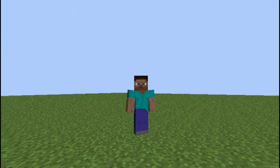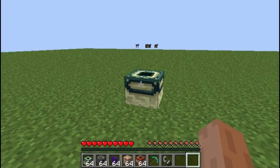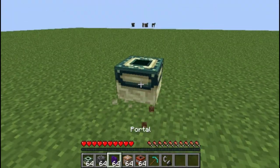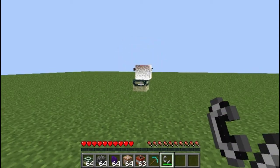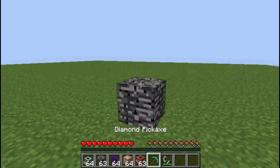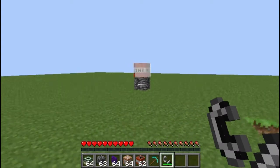Command blocks, bedrock, portal blocks, and end portals are indestructible in survival. As you'll see here, you can't even blow them up either, and all that fun stuff. So you're perfectly safe around all of these indestructible blocks.